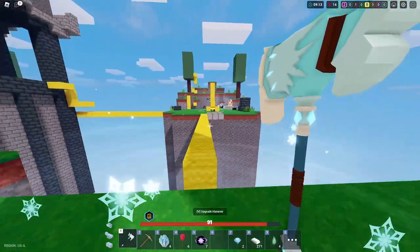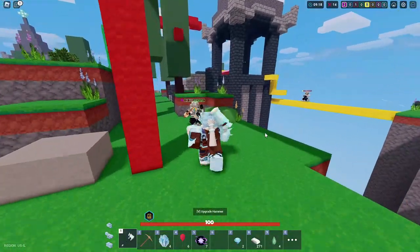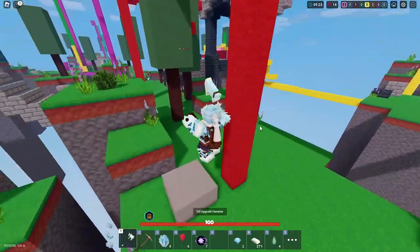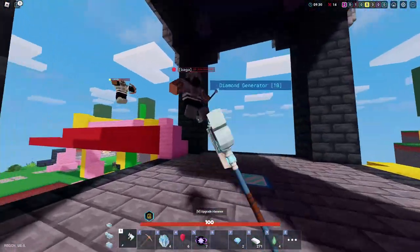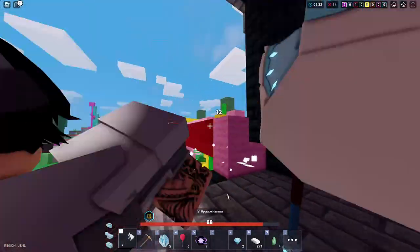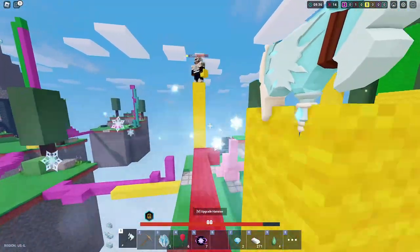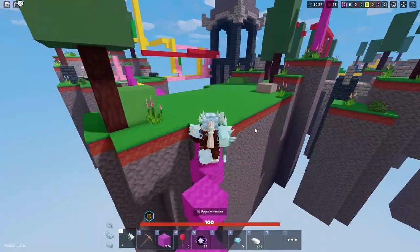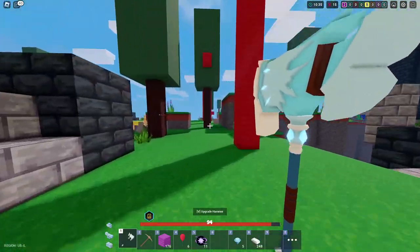That's what you need to do - work on one upgrade and the attack speed one is probably the best. I actually made this kit good. Now it's just like a sword and they can't combo me. I upgraded all the way to max attack speed and now I want to upgrade damage.